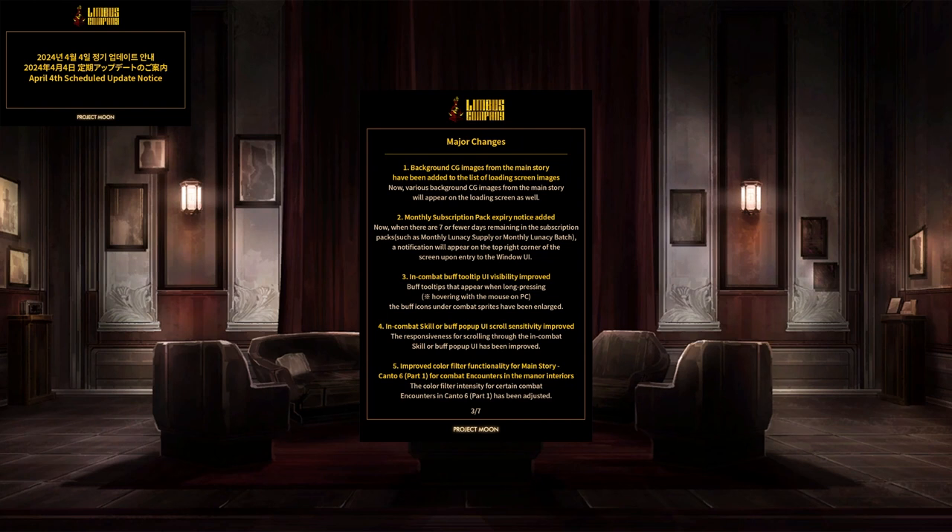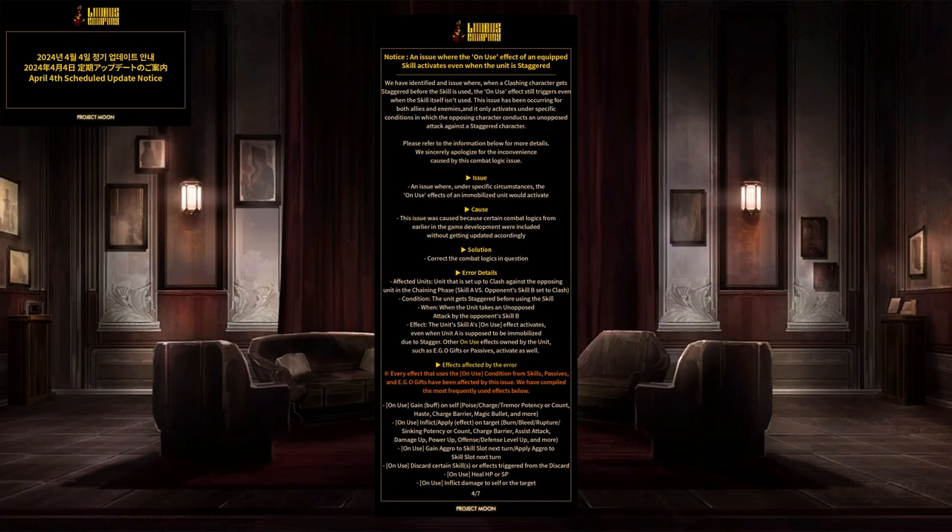Major changes: background CGs from the main store will appear on the loading screen as well. Monthly subscription expiry notice added — so if you're going to run low on monthly lunacy, it tells you. Incomit buff tools UI improved — the buff icons under comments have been enlarged. The buff tooltips that appear when long-pressing the buff icons under comments have also been enlarged. Incomit skill breath UI scroll sensitivity improved. Improved column filter functionality for the actual combat encounters inside the manor.